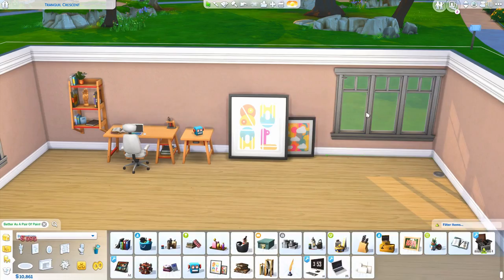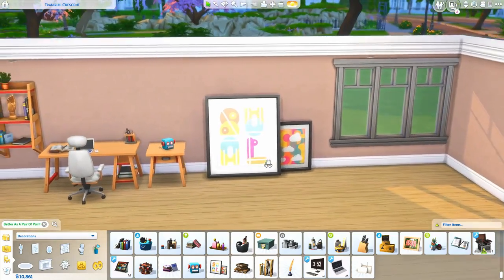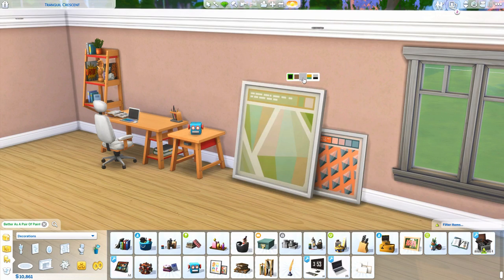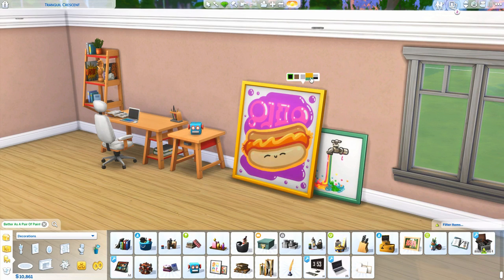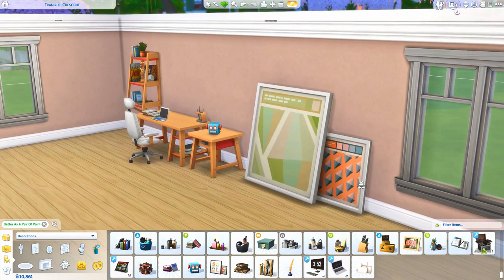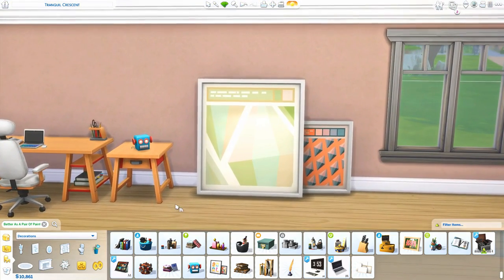The next thing I really love is these paintings that sit up against the wall. It gives a really nice vibe compared to just hanging on the wall, and they come in super cute styles. My favorite has the plumbobs on it — that's very very nice. I'll definitely use those in my sims' homes. There's also a more colorful one that I'd mostly use in kids' rooms or a playroom.